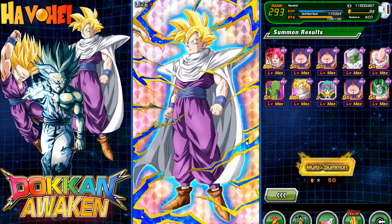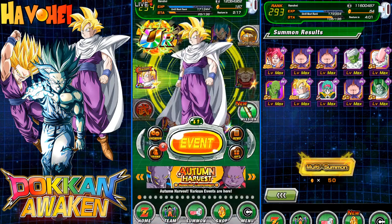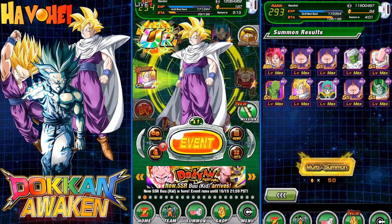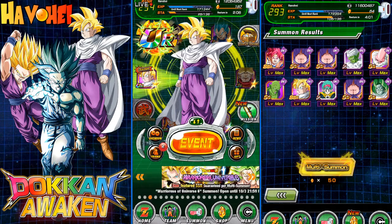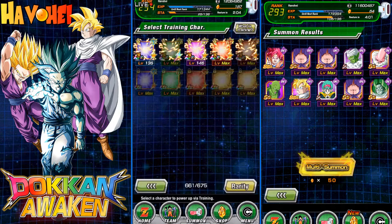So we pulled LR Gohan — I cannot believe it. I am really just one card away from having all the major cards, with LR Majin Vegeta being the one I still need. Here's what we're gonna do today: I have everything to get him to LR status, and that's what we're gonna celebrate. I still can't believe it, and I want to show you the process of doing this.